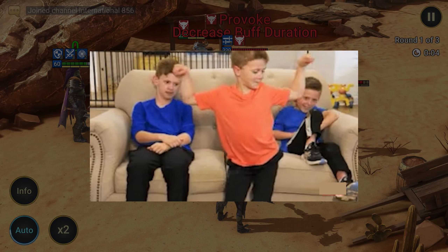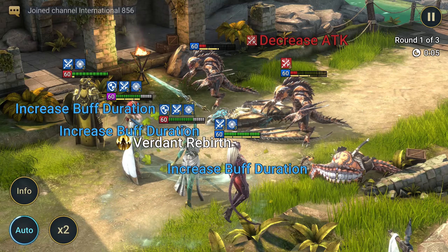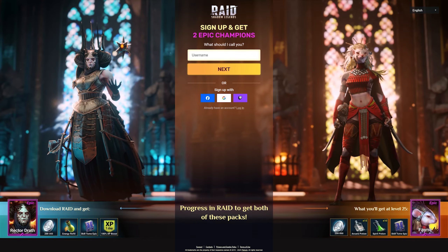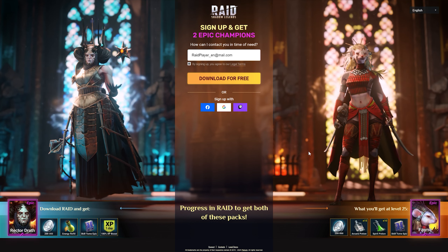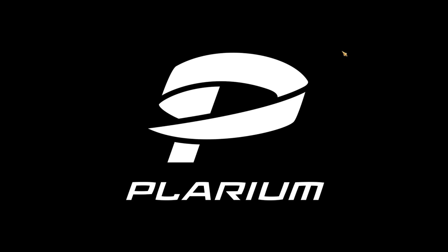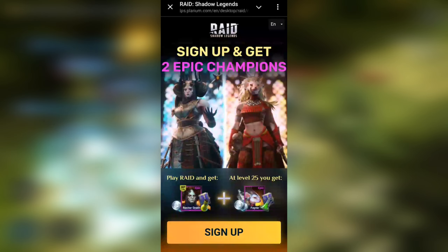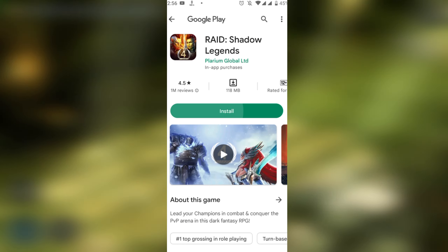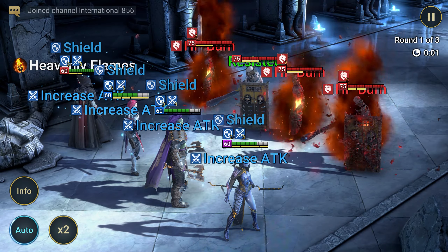Choose what works best for you. Watch closely as I show you how to claim these great bonuses from either a PC or smartphone. On a PC, open the link, create an account by filling out all the required fields, then download the game and it will launch when the launcher is installed. On a smartphone, when you open the link you'll be taken to a page where you press one button, and then in the app store just download Raid with the bonus.